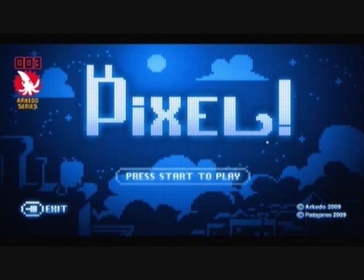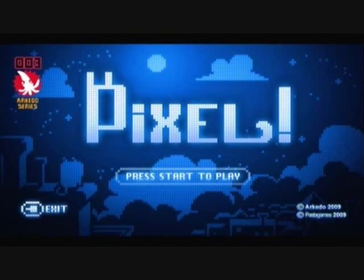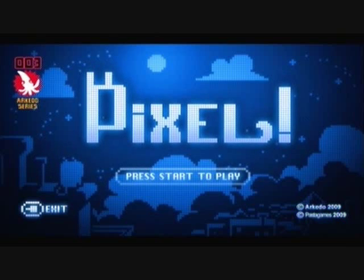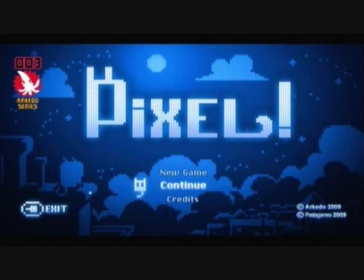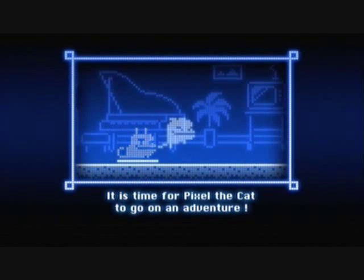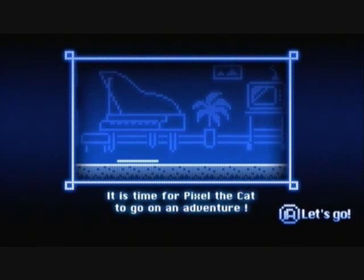Hey everybody, it's GNRFan. Welcome to Let's Play Arquido series number 3, Pixel. Very fun game available on the Xbox Live Indie Games. It's only like $3, definitely worth it. The company Arquido wanted initially to create a quality game every month, and this was the third one. The other two — I think the first one was called Jump Nia, the second one was called Swap. I've only played this one. It's very fun to play as Pixel the Cat. So let's go.